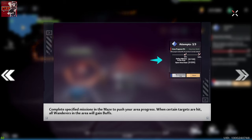Complete specified missions in the maze to push your area progress. When certain targets are hit, all wanderers in the area will gain buffs. Each area has its own progress bar and buff bar, and as you complete objectives you've got targets like defeating minions — 0 out of 100 — and opening area chests. The chests are actually quite important because they provide you with temporary buffs, permanent buffs, and buffs you can provide to your crew by placing them into the warehouse.